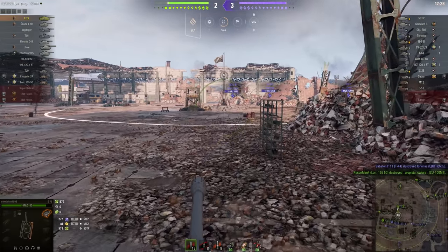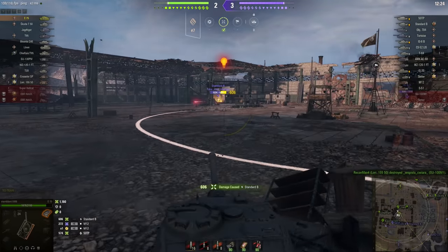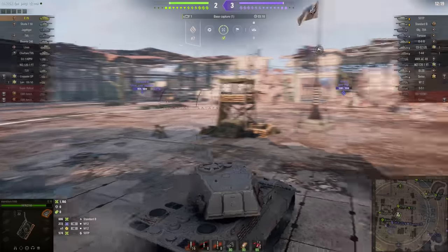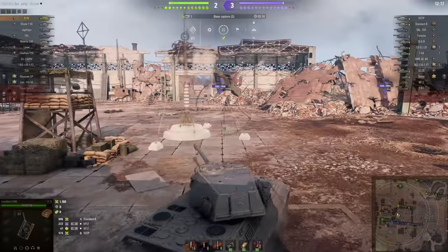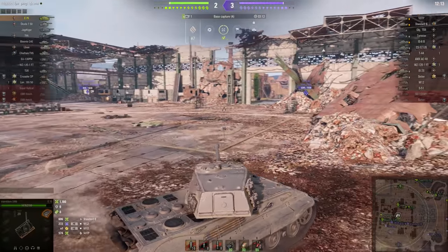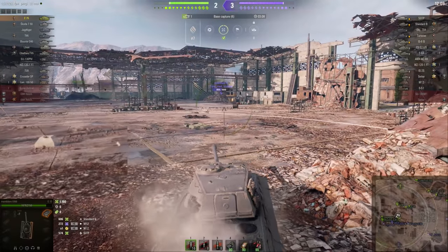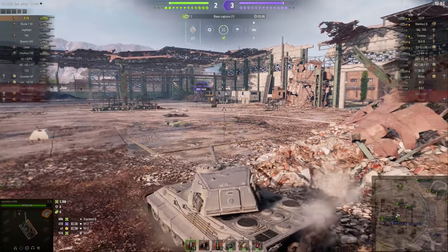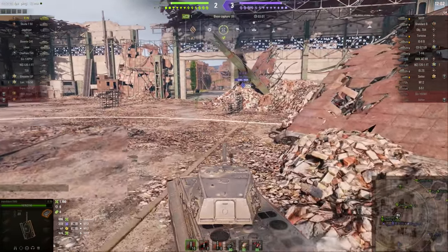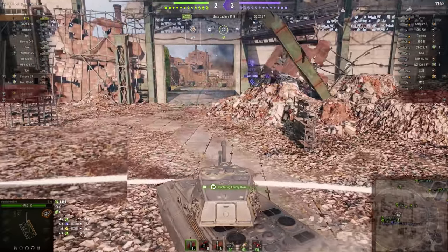I've skipped ahead a couple of minutes to when Membran makes his move on the cap circle — obviously not stopping in the open to aim at the enemy Standard B — scoring a very lucky hit on the move with the E75's 128 millimeter gun. I've taken the liberty of enlarging the chat window for you so you don't miss anything, in case you happen to be watching this on a mobile device with a screen that doesn't support a high enough resolution to comfortably make out what's being said in chat.